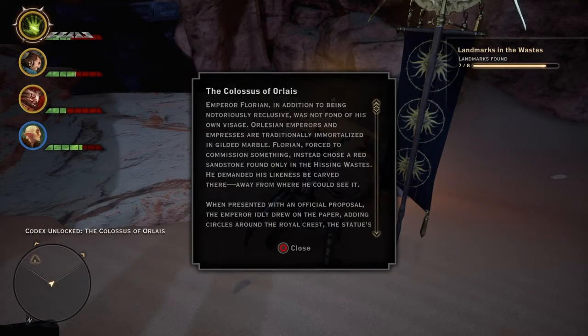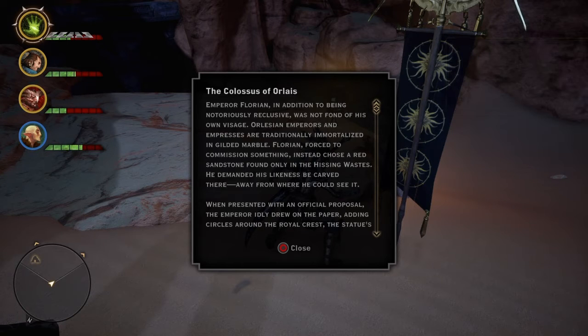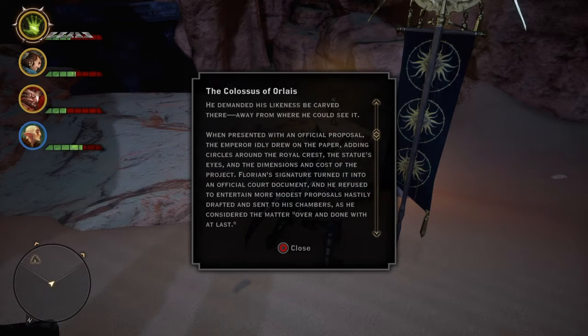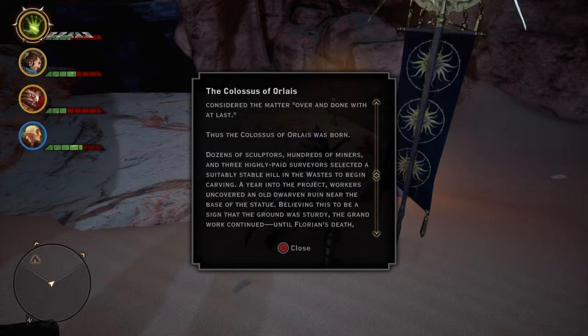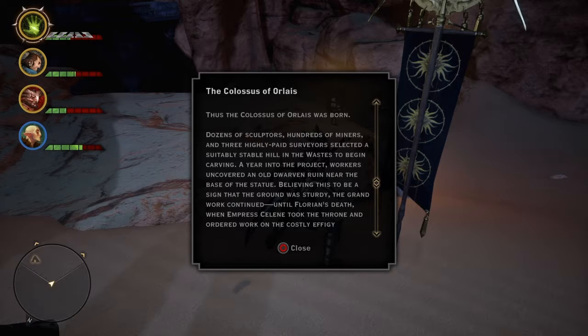The Colossus of Orlais. Emperor Florian, in addition to being notoriously reclusive, was not fond of his own visage. Orlesian emperors and empresses are traditionally immortalized in gilded marble. Florian, forced to commission something, instead chose a red sandstone found only in the Hissing Wastes. He demanded his likeness be carved there, away from where he could see it. Big mood. When presented with an official proposal, the emperor idly drew on the paper, adding circles around the royal crest, the statue's eyes, and the dimensions at cost of the project. Florian's signature turned it into an official court document, and he refused to entertain more modest proposals, as he considered the matter over and done with at last. Thus, the Colossus of Orlais was born.